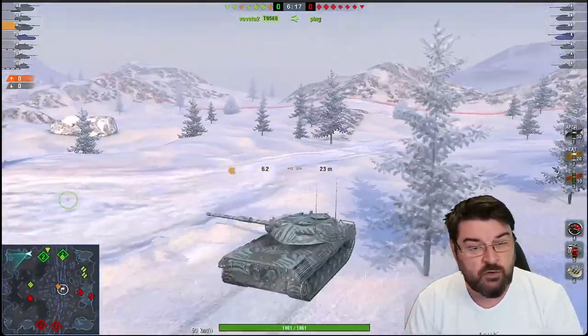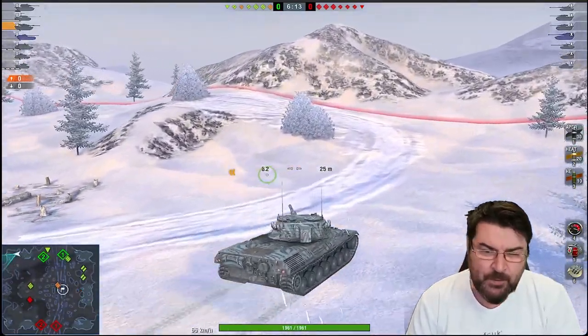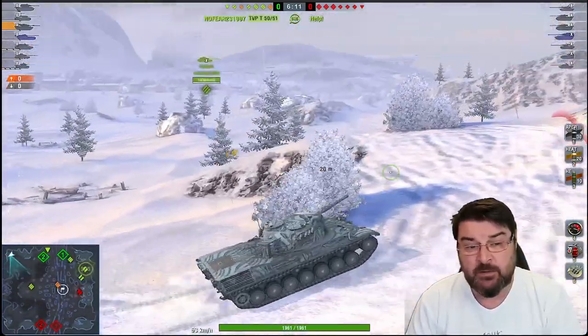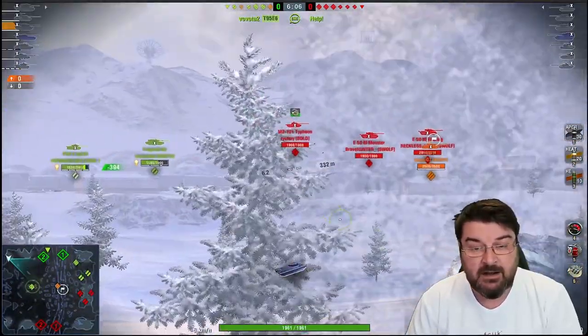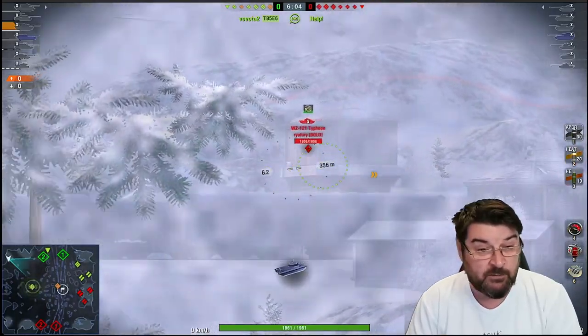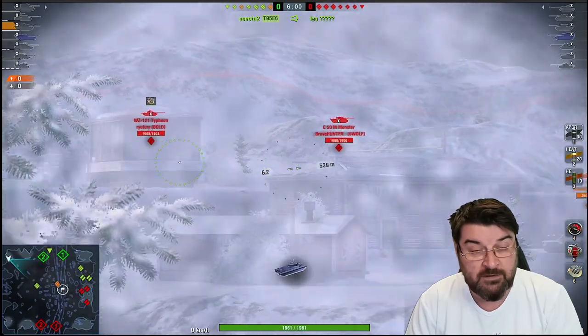So if you're not a super duper unicum, what is the trick to playing this tank? I generally find that with the Leo, patience is the key. You need to pick your moment. I see many players rush headlong into forward positions only to end up in the garage sooner than they expected.